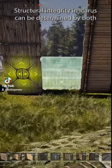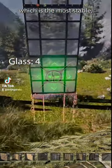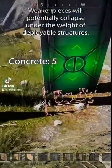Structural integrity in Icarus can be determined by both the color of the structure and the cracks, sounds, and movements of said pieces. The color ranges from blue, which is the most stable, and the pieces get progressively weaker as they approach red. Weaker pieces will potentially collapse under the weight of deployable structures.